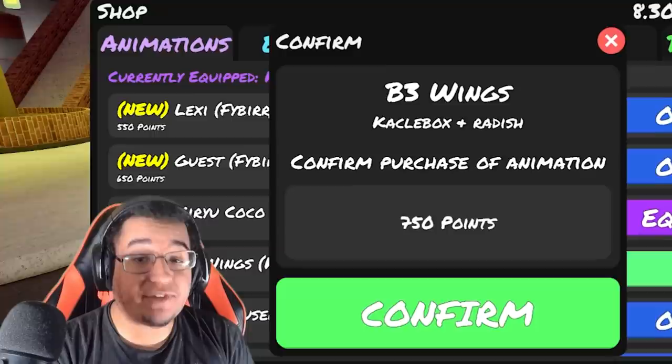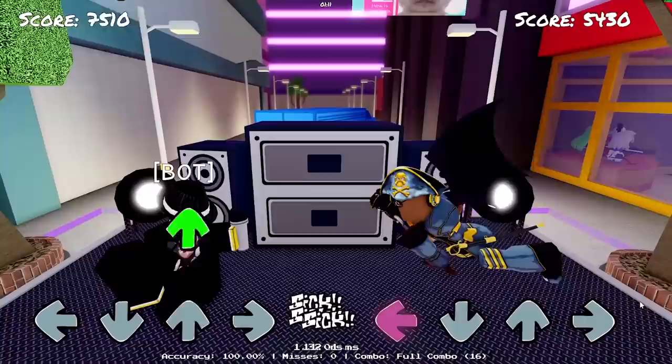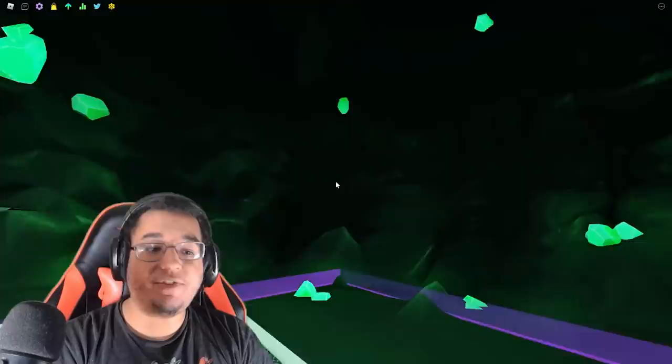We do have the most expensive animation in the update. That is going to be the B3 Wings animation for 750 points. This is what this one's going to look like on idle — you are going to be having those bat wings left, down, up, and then right as well. We also saw this on the leak video. Honestly those bat wings are really cool and it can come in useful, especially for certain cosplay or maybe some ideas out there too.